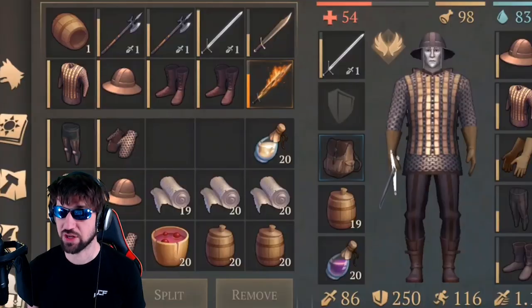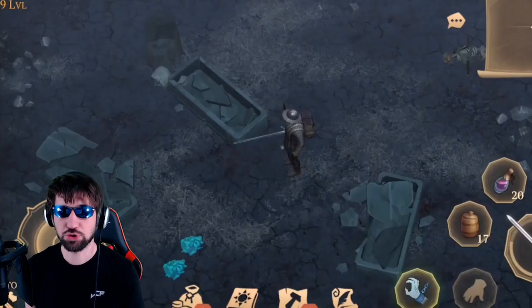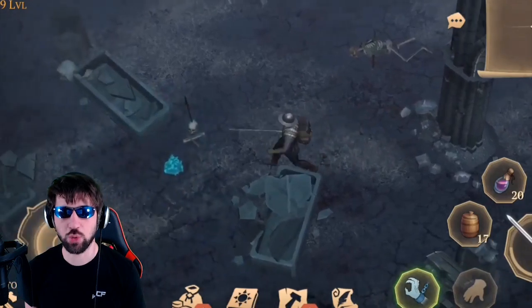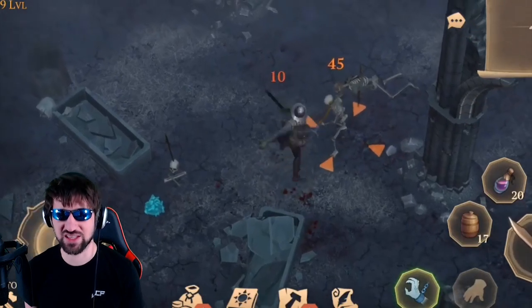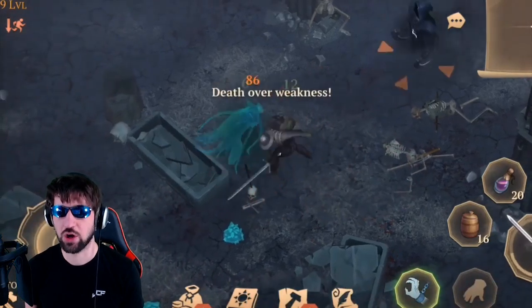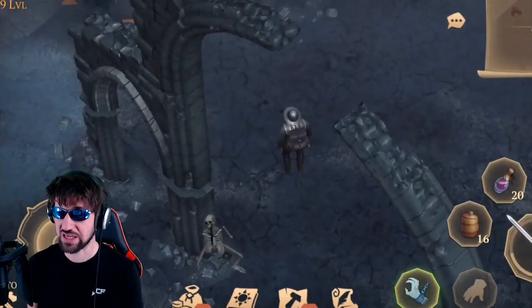For those of you who are more intermediate players and think you're up for the challenge, the trick to being able to switch quickly in your inventory is to always place the same items in the same slots so that your finger memorization knows where to click for what items.